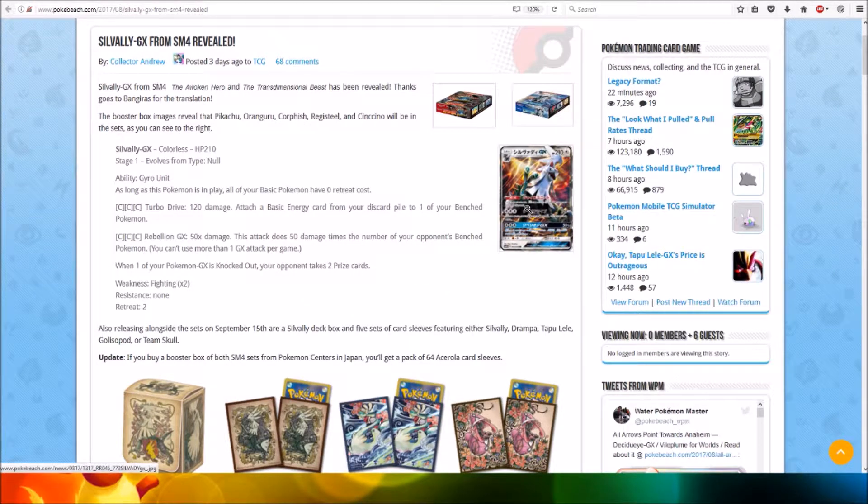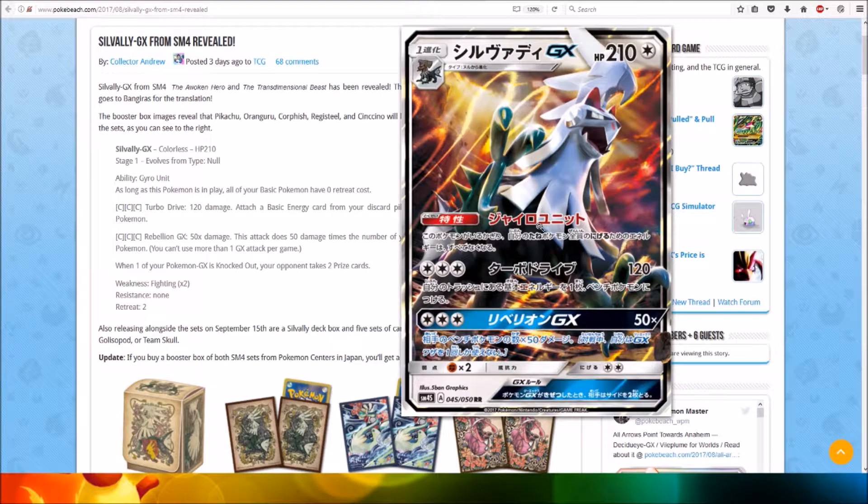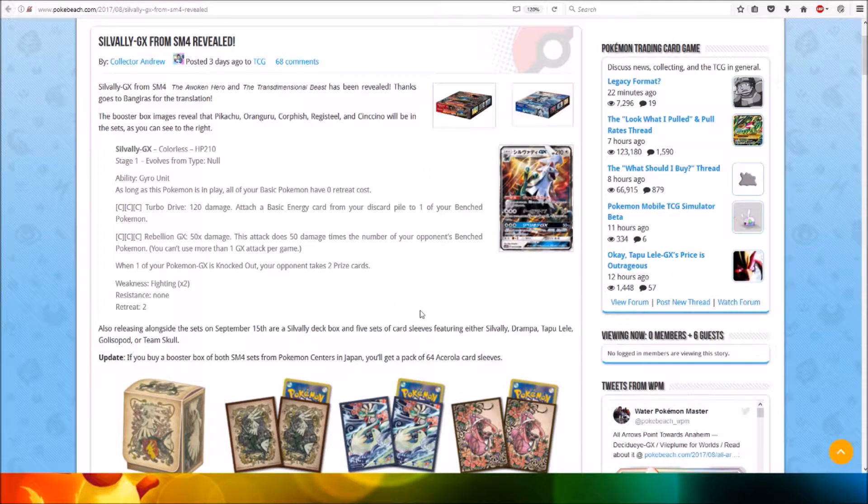Here's a look at the Soul Valley GX, which looks cool. Soul Valley GX — Colors, HP 210, Stage 1, Volsum type, Null. Ability: Gyro Unit. As long as this Pokémon is in play, all of your basic Pokémon have zero retreat costs.